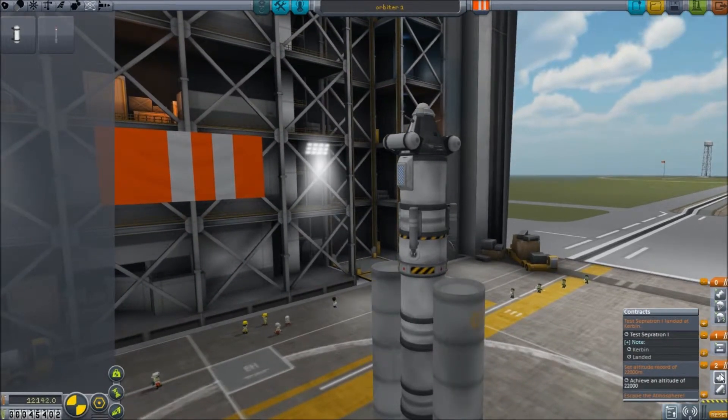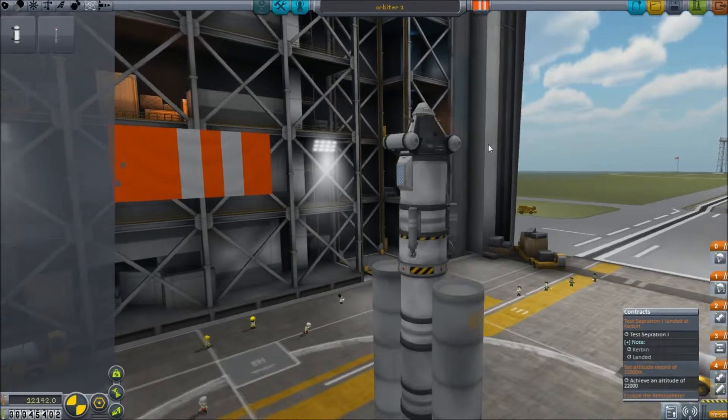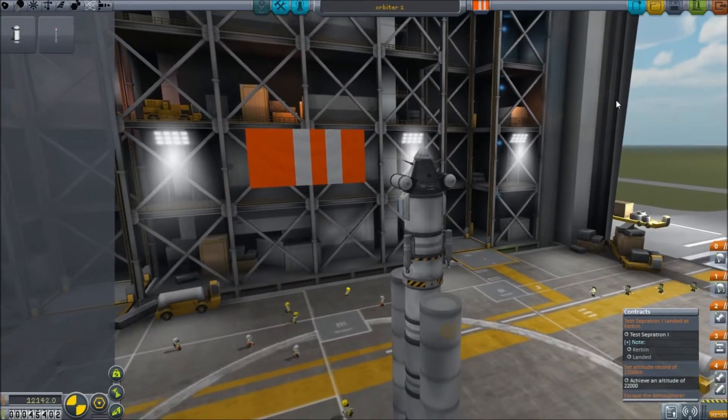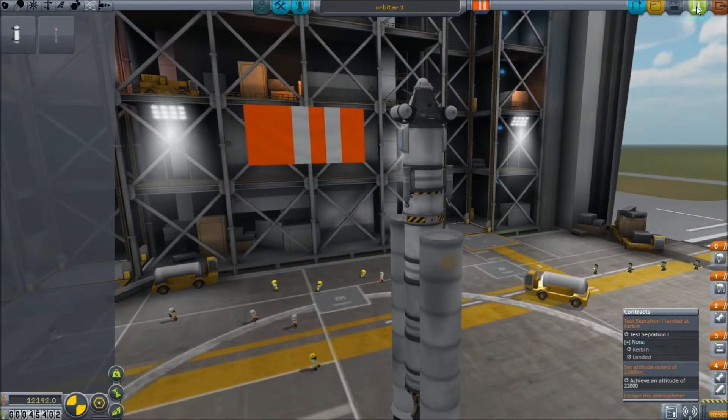Let's sort out the staging. We'll have everything fire at once, then that will decouple, and then this will fire. Then we'll have these two radially mounted parachutes deploy first, and then this is the emergency parachute if the bottom falls off or something. Let's give it a shot. We'll save it again, and once we're on the launch pad we will find out if I've put enough engines on this - which may not be the case.